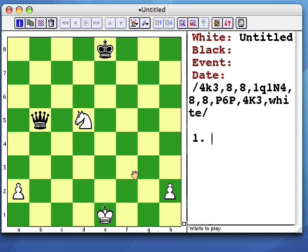Now show me a fork. After white wins the queen in this position, the knight and pawn ending is a win.